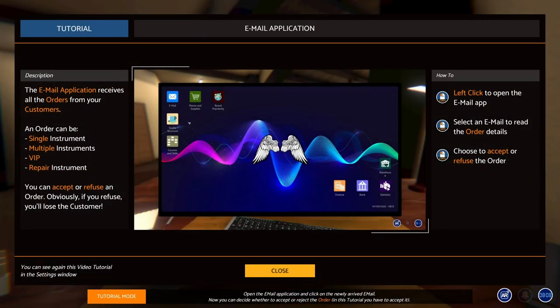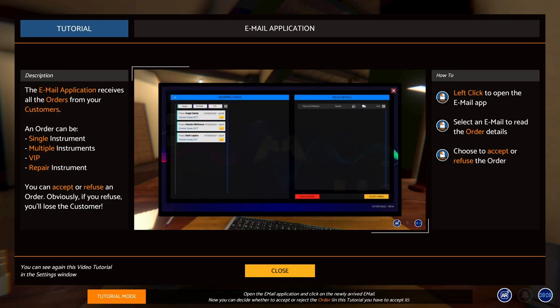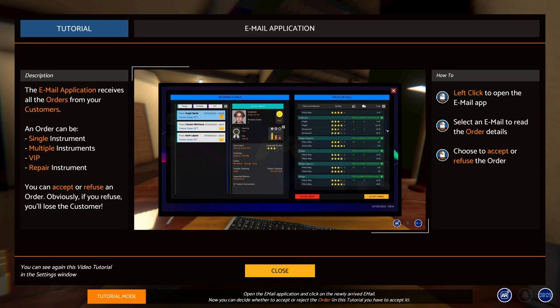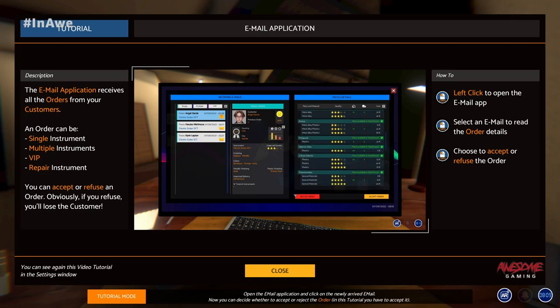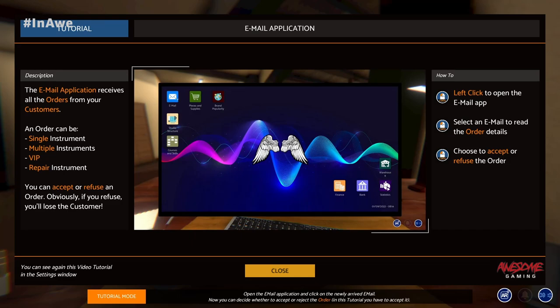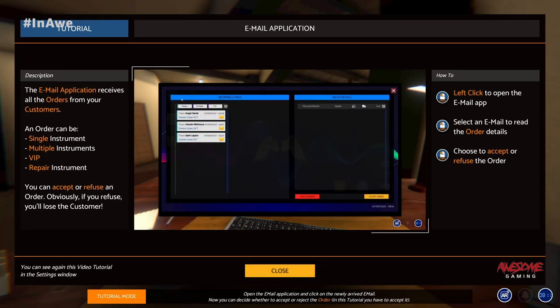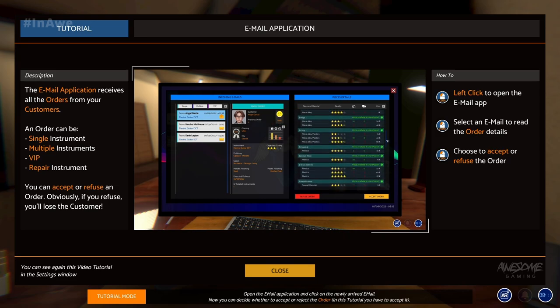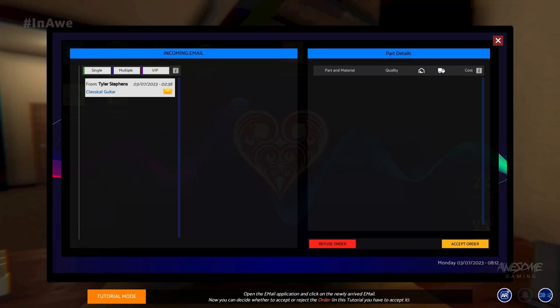All right, fancy computer — it actually has our logo. The email application receives all the orders from your customers. We'll keep this screen up because there's a lot of information this game feeds you, kind of in bytes. We'll leave this up for a bit and then go to emails.